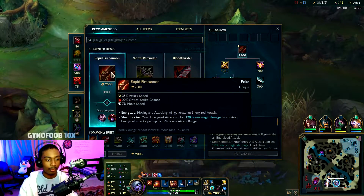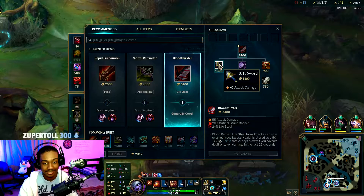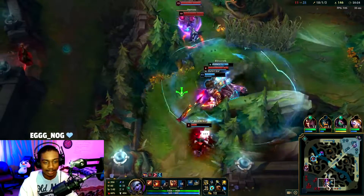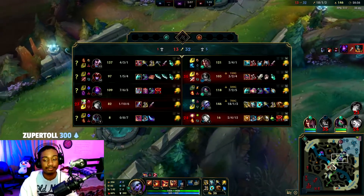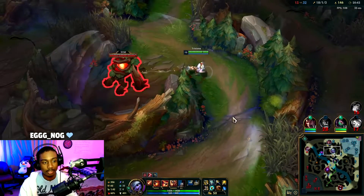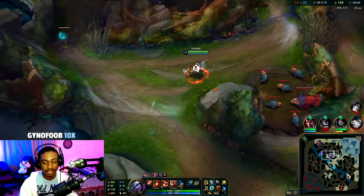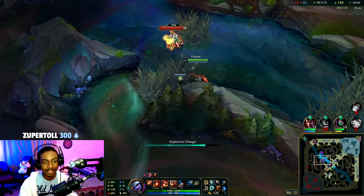I'll go Rapid Firecannon fourth item — and then a Vampiric Scepter for more lifesteal and a little bit more damage. Malzahar has Demonic Embrace with Liandry's — one E will probably do half your HP. But we gotta burst him before he's able to R, so in one second's time we have to burst him.